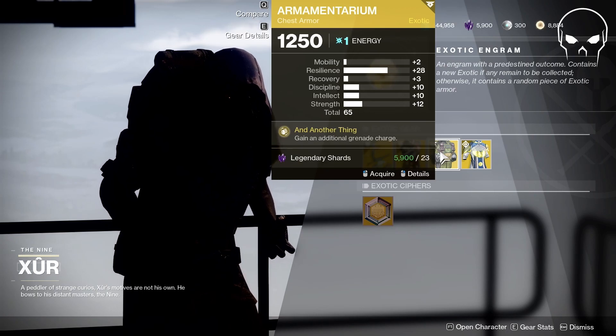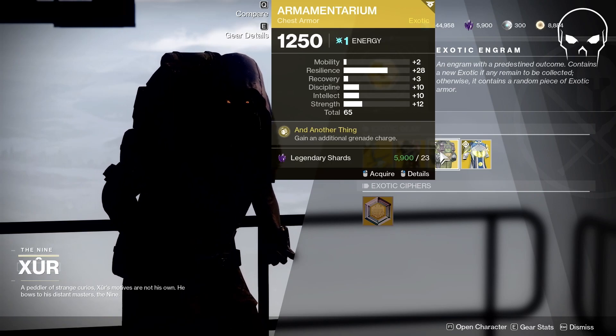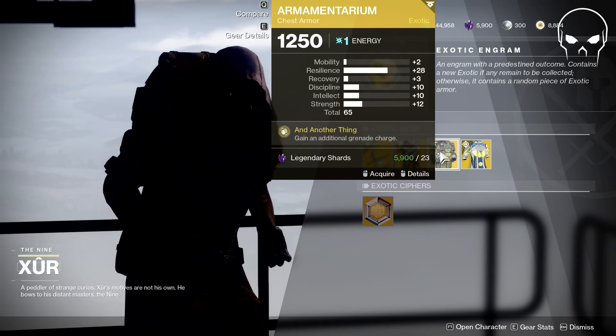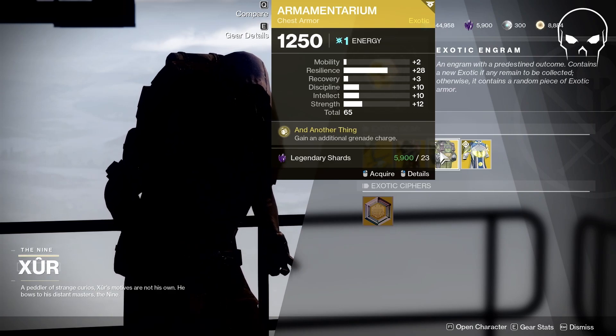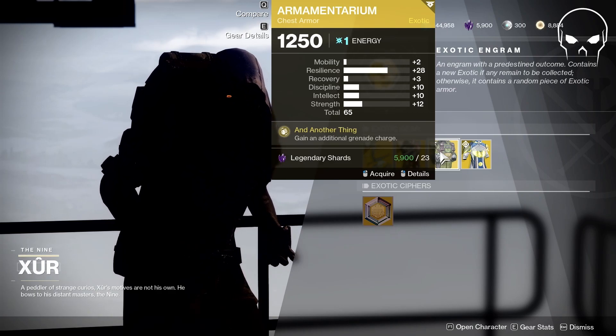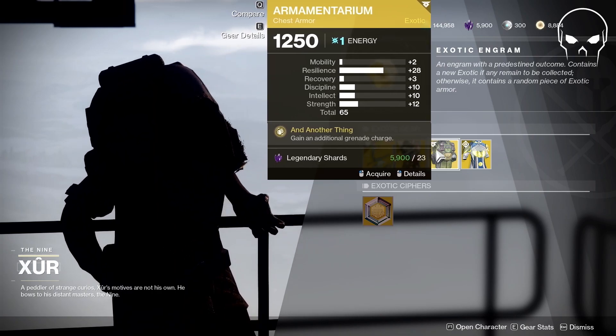This Armamentarium is actually pretty insane. I would highly, highly recommend our Titans to pick this up. 28 base resilience on this thing. Throw on a recovery mod and you're looking pretty good for a lot of stats, especially the ones that I like. Check this out — this is pretty good.